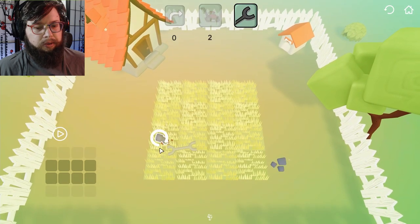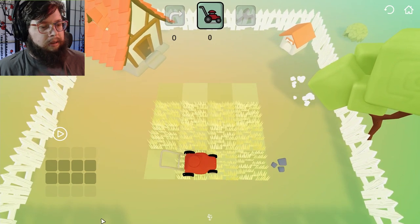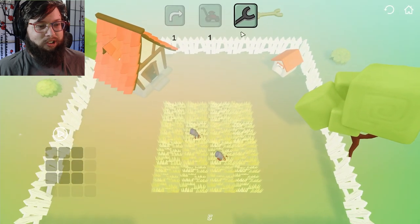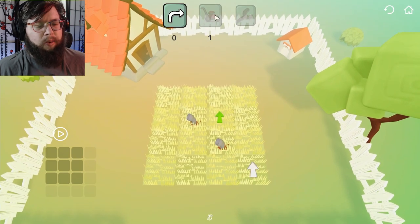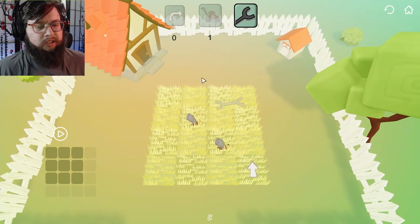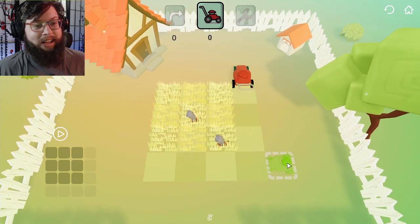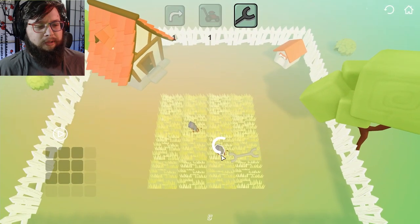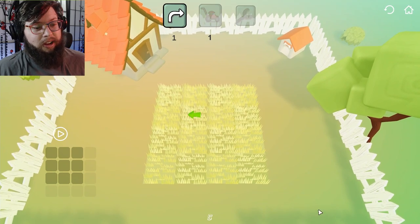Alright, whatever. Okay, I was worried about those rocks there. Is this really all the game is? We're just removing some pipes and then making the lawnmowers go? We can also use this to do a turn, right? Does that work? It does! That was pretty easy. I have to remove the pipes too, even though there's absolutely no challenge to the pipes. You're just gonna make me do it anyway.